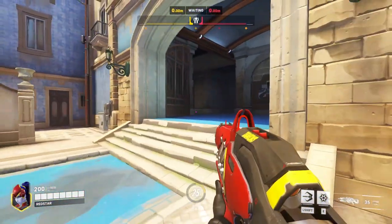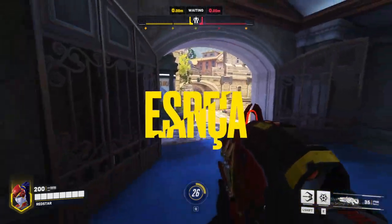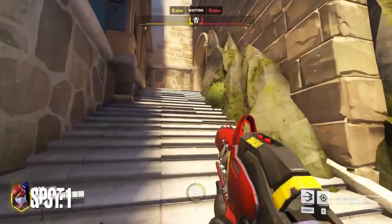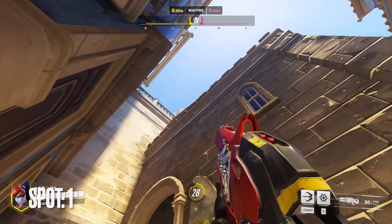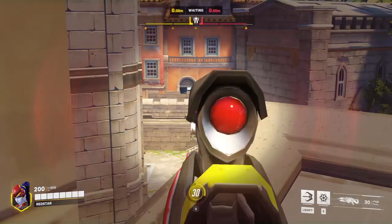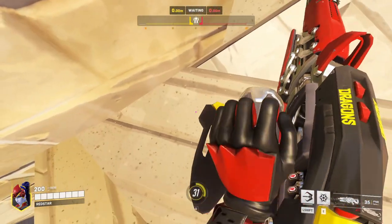A nice and simple one for you today folks. Five crazy Widowmaker spots you can use on Esperanza, starting with this one from Spawn. Come round the normal route you take from Spawn as Widowmaker and grapple up onto the top of this building. The whole roof section is a bit slidey, so wedge yourself into this corner against the wall and you will have sight of the opposite high ground.